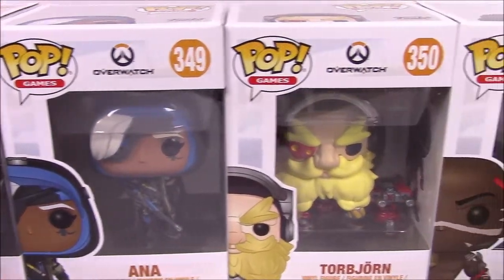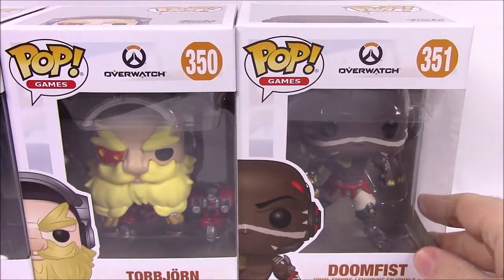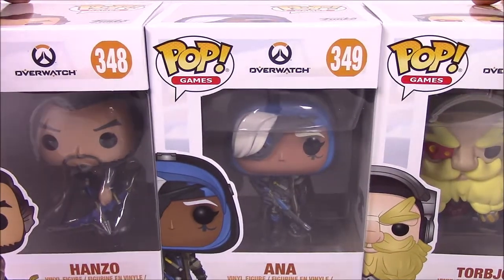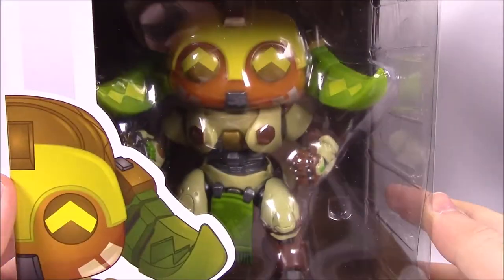Then we've got Ana, Torbjorn — I don't know exactly how you say the name — and new Doomfist, which is one of the newer characters added into the game. So we have those five in the normal size pops, and then in the six-inch size we've got Orisa. I don't remember exactly how you say her name.